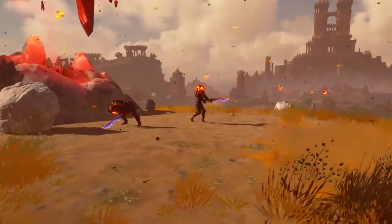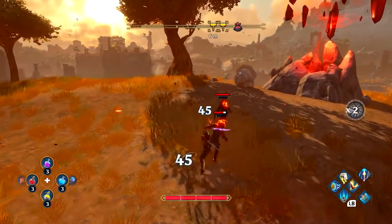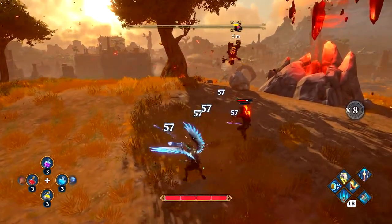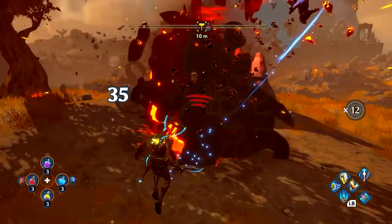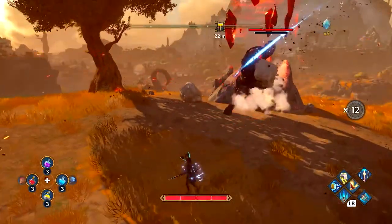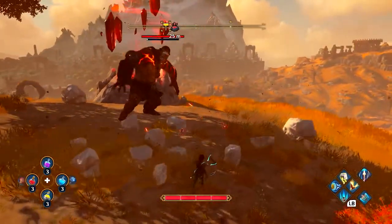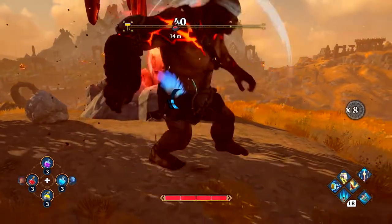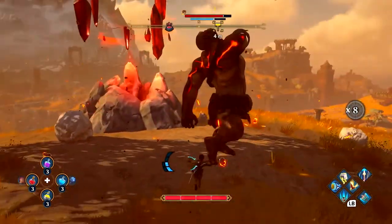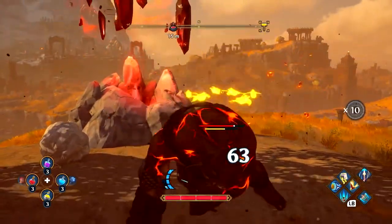In Immortals Fenyx Rising, combat is an acrobatic, airborne, over-the-top mythological experience. With her powers, Fenyx can dominate these soldiers. But this cyclops is another story — boulders are his weapon of choice. Fenyx wields three legendary weapons, but her ultimate weapons are her godly abilities. That move was Athena's dash. And now for a bit of Ares' wrath.